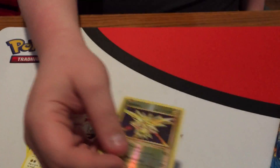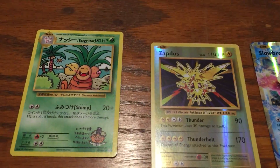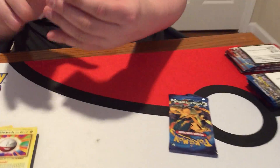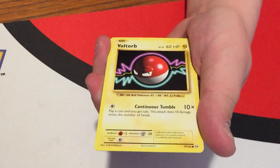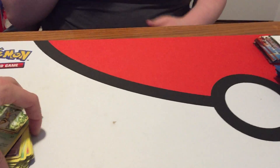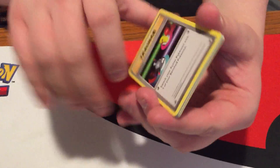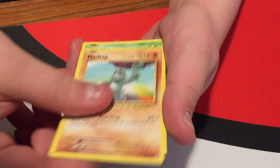That's a Zapdos reverse rare — not bad. Leo's crying at the door. That one's not rare at all — common. There's that Growlithe, and if we get a full art this will be an Arcanine. I'm gonna call that Starmie.